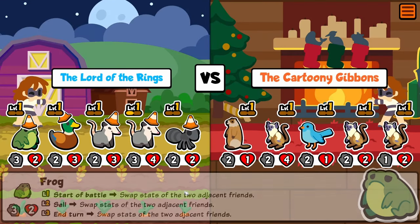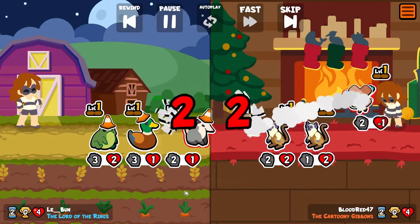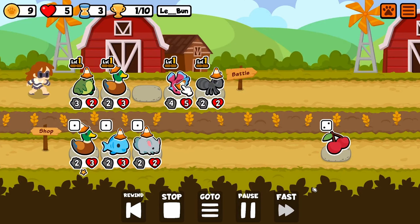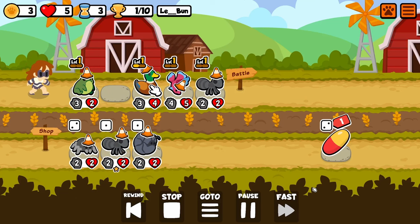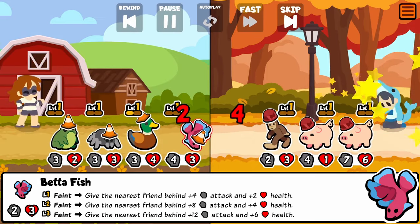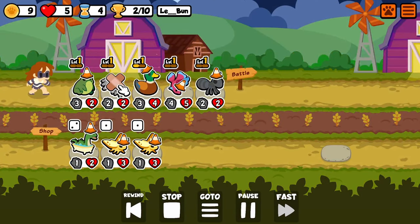The idea is: Frog is a Tier 1 pet that swaps the attack and health of adjacent pets at the start of battle, or I believe at the end of turn. Usually, people get this to level 2 and swap good stats onto a unit that uses those stats better — maybe from a self-scaler to something that uses a percentage of whatever. We also got a Betafish, and we're actually keeping the Betafish until the end of this game, which is pretty much an opportunist thing — a pet we're going to put stats on.